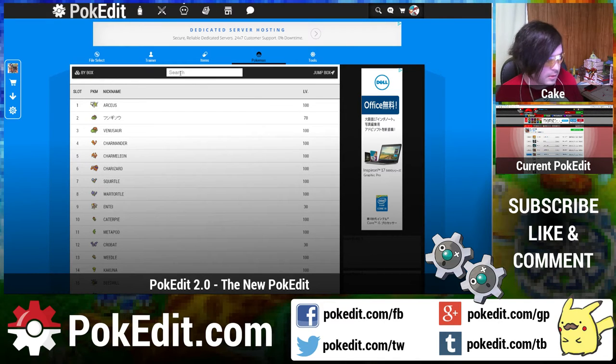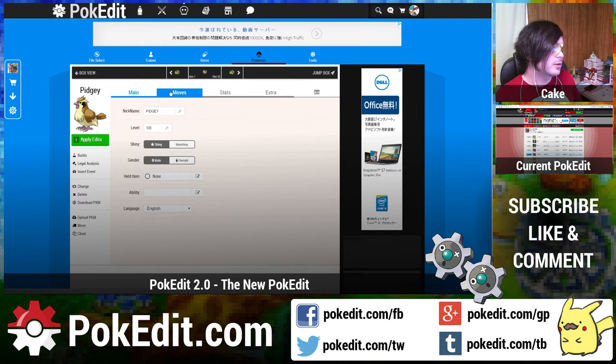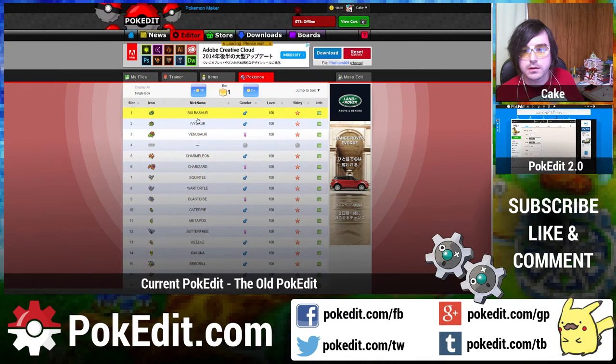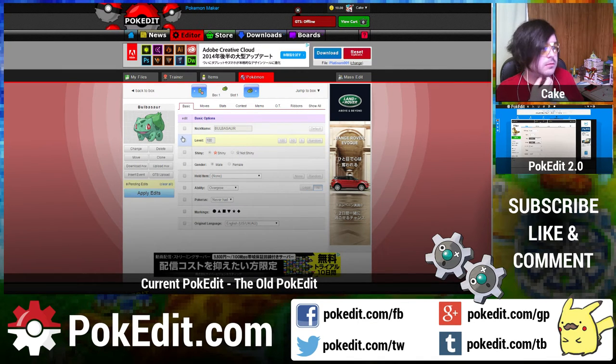Now you click search and just type — like, you want to edit a Pidgey — you just click it and then you can edit it. That takes you into the editor page, which looks a little different from the old one. I hope you like it.